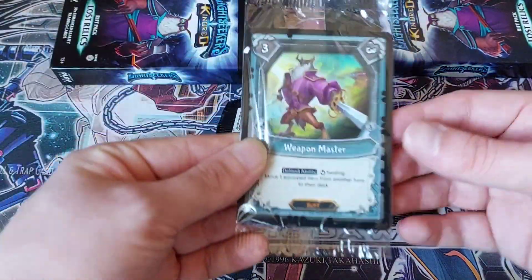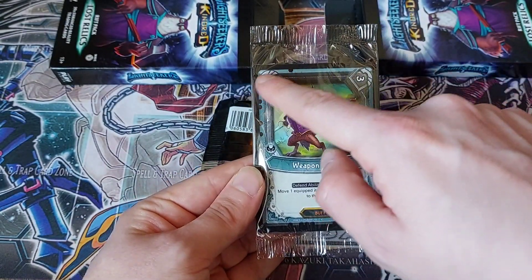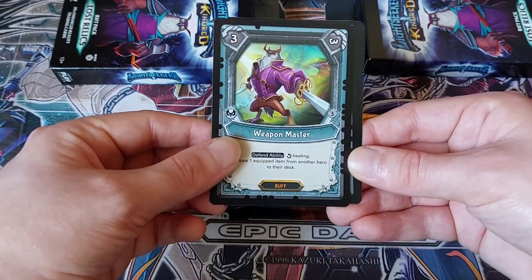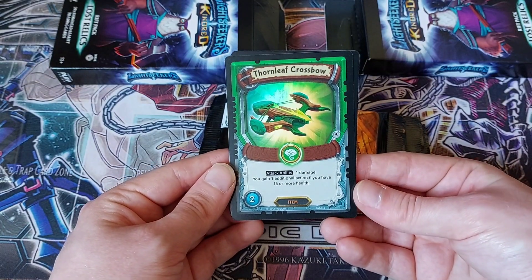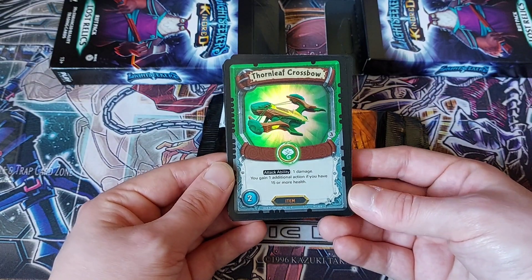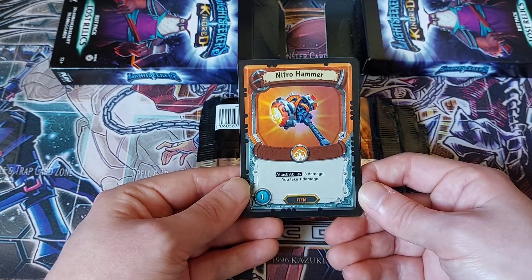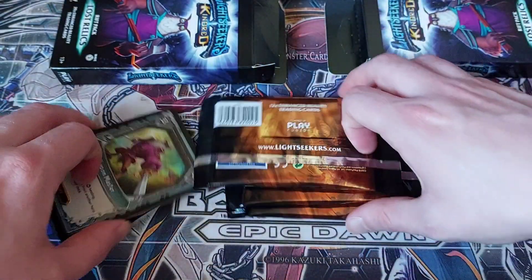The promo we got was Weapon Master. So this is a defend ability — it heals for the amount in the corner and you move one equipped item from another hero to their deck. And then the foils are Thornleaf Crossbow — that's quite nice artwork. Attack ability, one damage. You gain one additional action if you have 15 or more health. That is a pretty good card. It costs two, but it's not bad at all. And the second is Nitro Hammer — a little tech weapon. Attack ability, three damage, you take one damage. Seems fair enough. So there's the promos for that first pack.